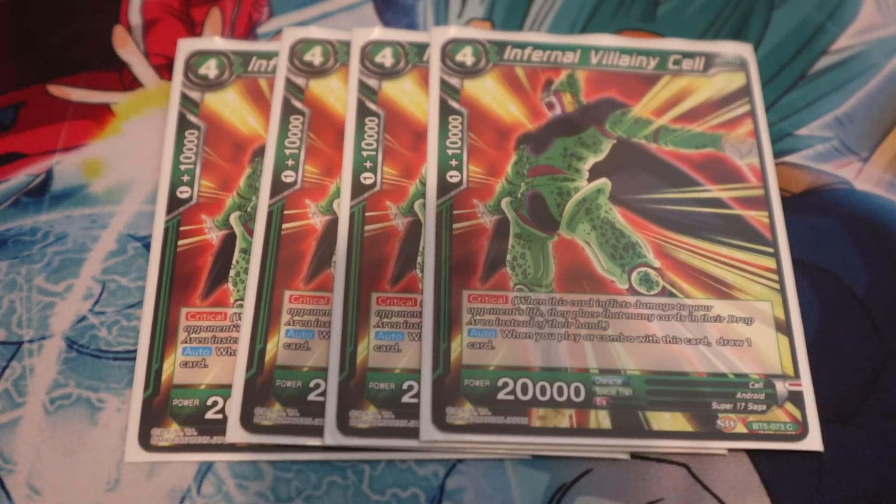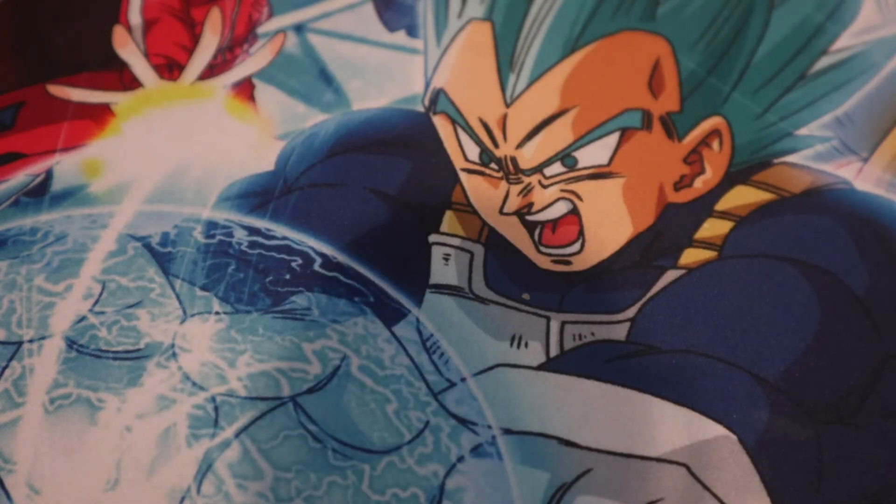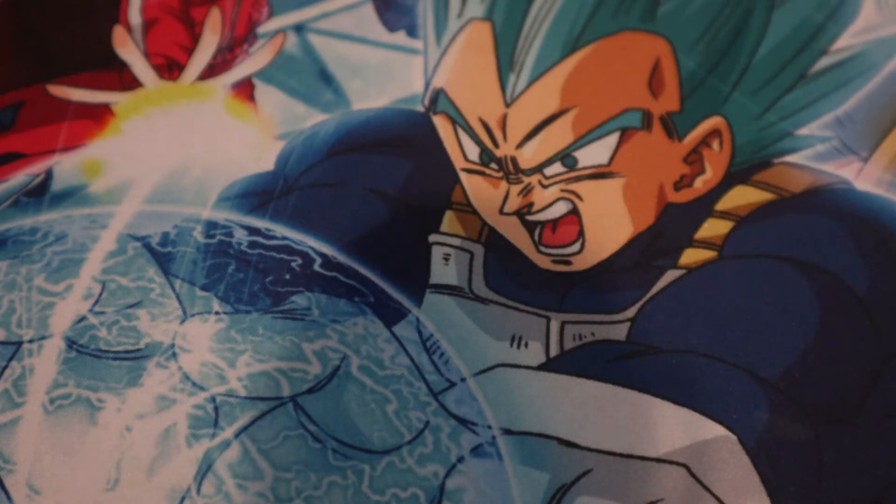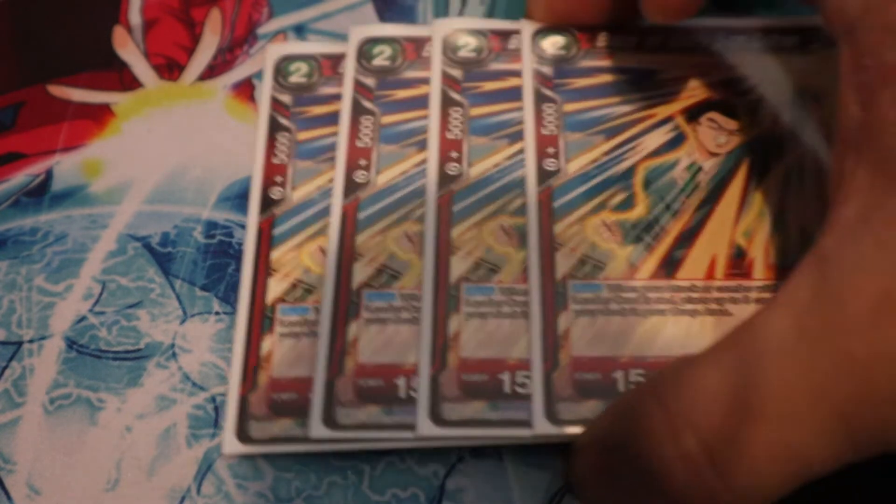Next are four Internal Villainy Cell — this allows you to essentially draw two cards, keeping up hand size, very strong. With Hercule you can use it for defense or aggressive purposes, or as an arrival with other battle cards. Chi-Chi is another great option — potential draw two cards if you have two multi-color red-green cards in your energy. You draw a card and play it with Hercule. Really simple draw-two.